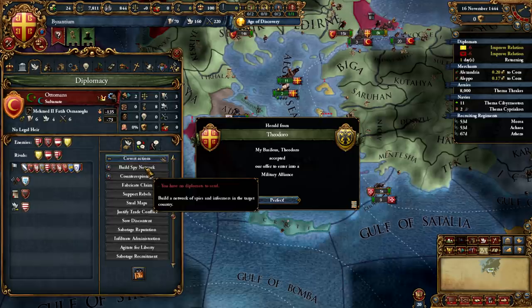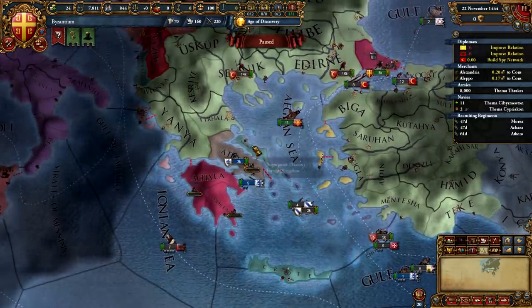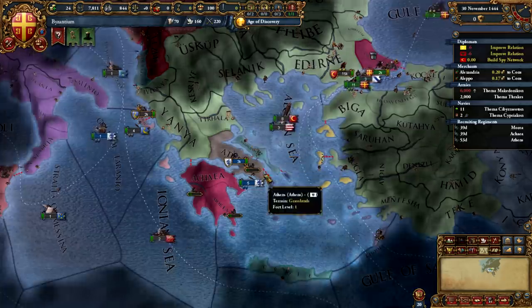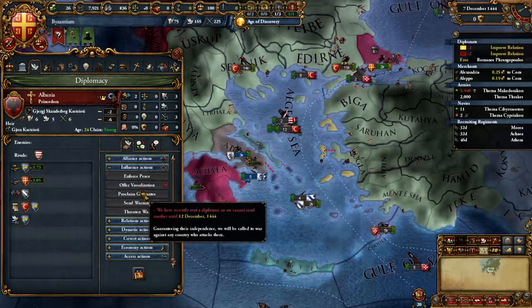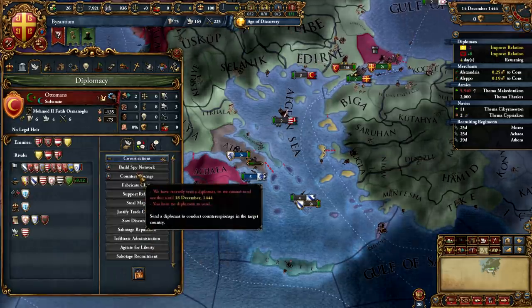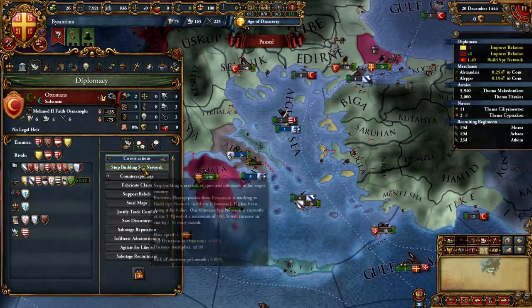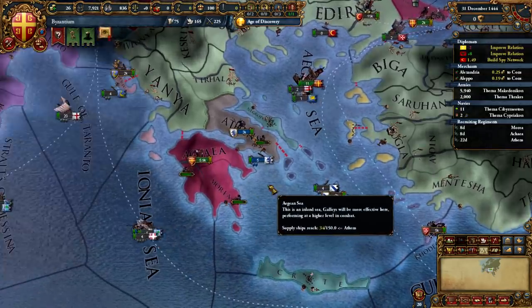At the end of the first month ticking by, I'm going to retract one of my diplomats and then go ahead and guarantee Albania. Before the month ends I'll put that diplomat back to work on its previous tasks like fabricating the spy network. This is going to allow us to improve relations with Albania sooner and acquire that alliance sooner.